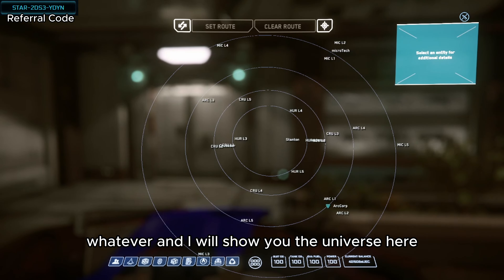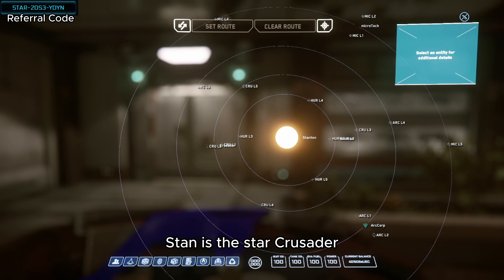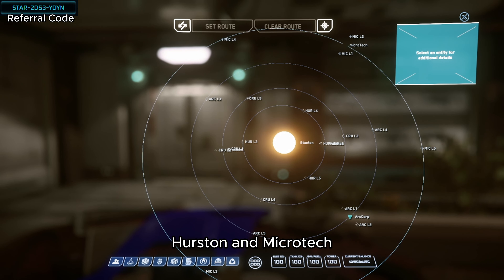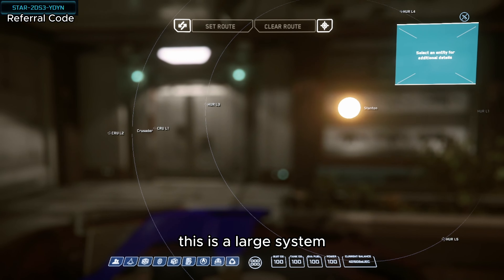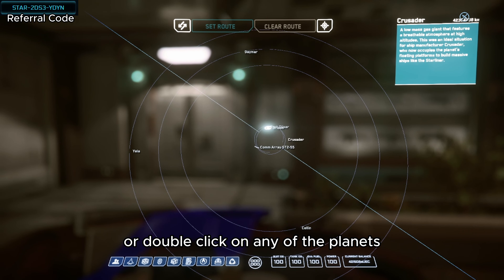I will show you the universe here. This is the Stanton system — Stanton is the star. Crusader is my home planet, right there. We are currently at ArcCorp, which has Area 18, Hurston, and Microtech. These are all the current planets in the system until the next update. As you can see, this is a large system. If you scroll in or double-click on any of the planets, they have corresponding moons.